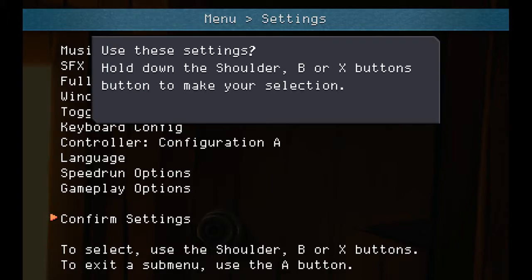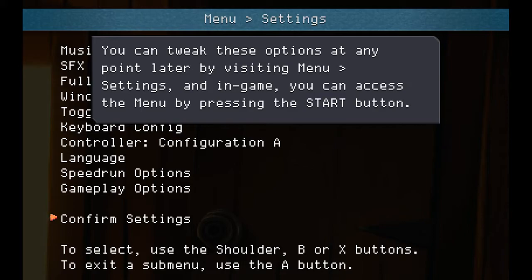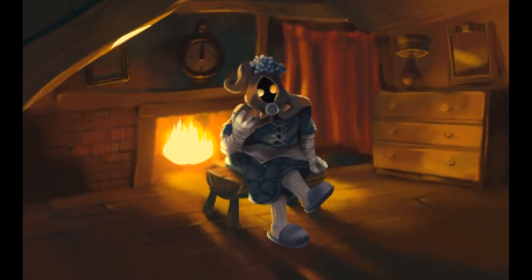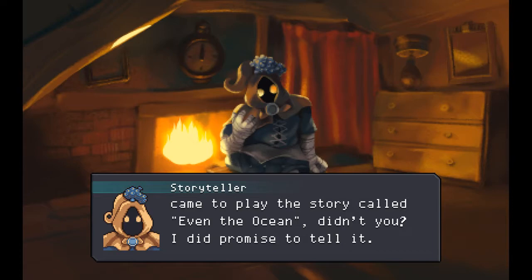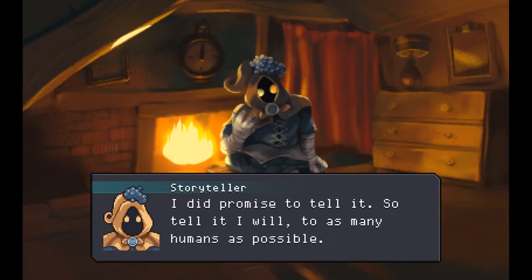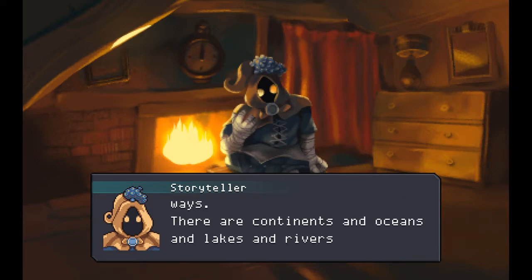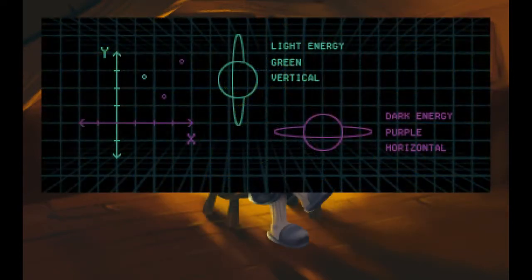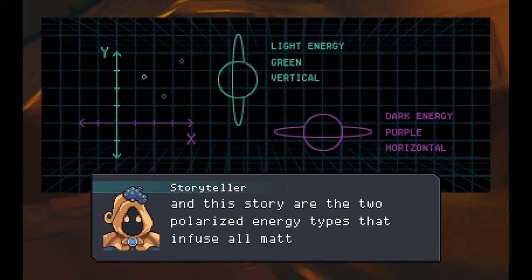We'll get started here. I'd set up the volume at the title screen but then it changes when you come to this menu. We'll get a little bit of a narrative sequence here to start. This is our Storyteller - also serves as a tutorial NPC.